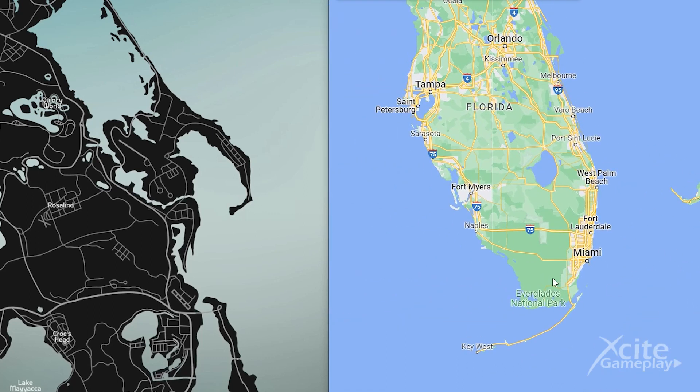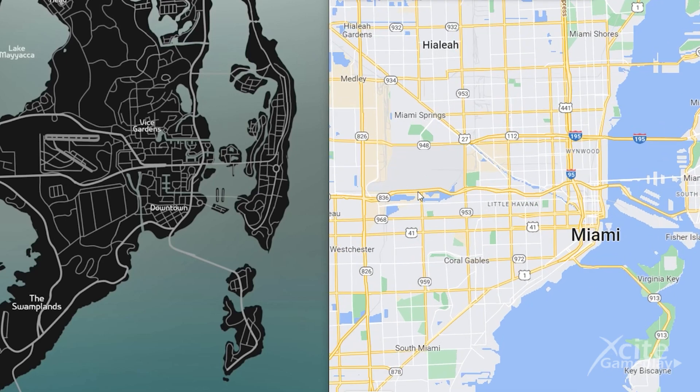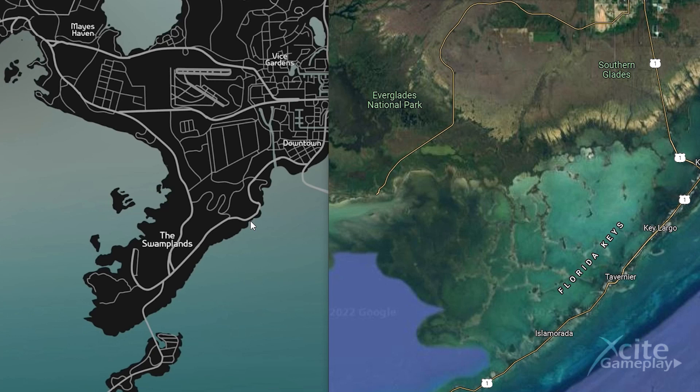Now let's take a closer look at the map of GTA 6 and I'll show you some very cool details. This is Miami City — you clearly see the island with Miami Beach and Key Biscayne in the south. The Miami International Airport looks also the same as what Rockstar made on the map of GTA 6. Look at the direction of the runway — I think they did a great job. On the south you have the Florida Keys, which is an area like a big swamp — in GTA 6 this is called the Swamplands.